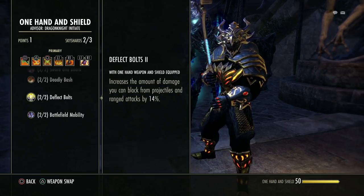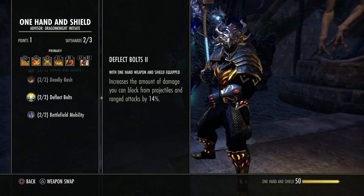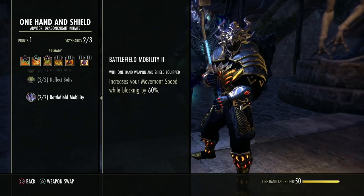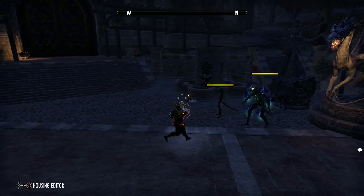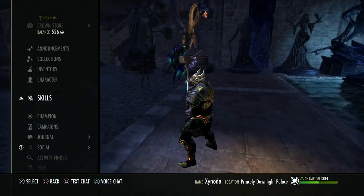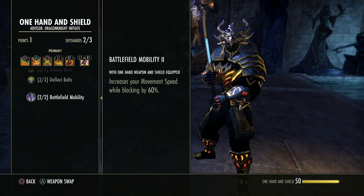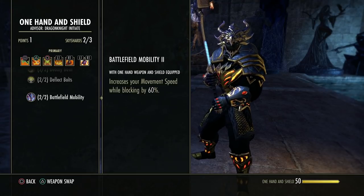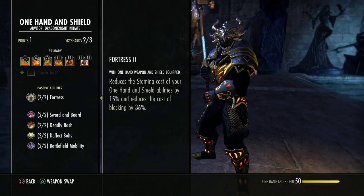This increases the amount of damage you can block from projectiles — arrows or magic shots. This increases your movement speed while blocking. While blocking you are slower, but with sword and board and this passive active, your movement speed is faster — quite nice for tanks who may have to position the boss while holding block.